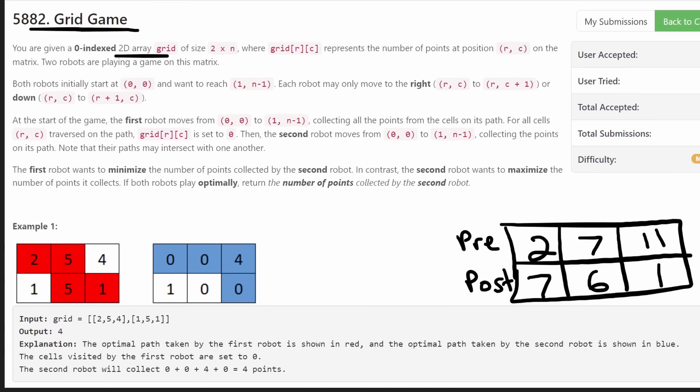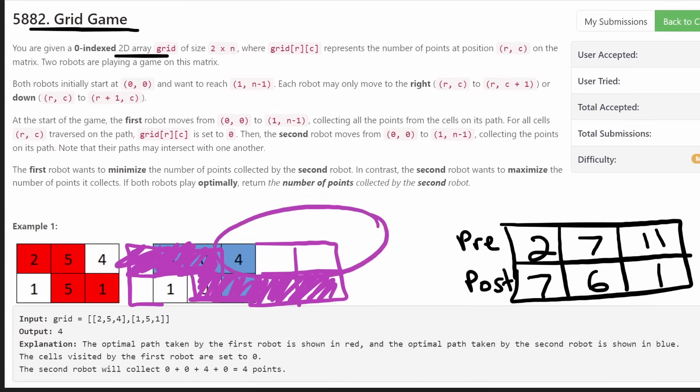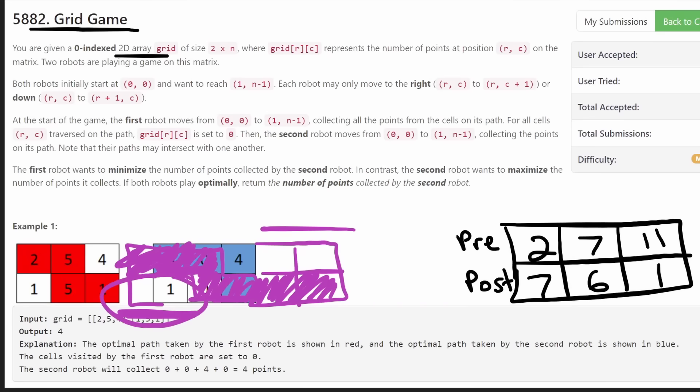Take a look at the grid. When the first robot travels a path, it basically splits the cells. There's a group of cells on one side and a group on the other. All the cells the first robot collected are now zero and irrelevant. No matter what path the first robot takes, there will always be a group of cells to the bottom-left and a group to the top-right. The second robot can only collect one of these groups — it cannot collect both, no matter what.